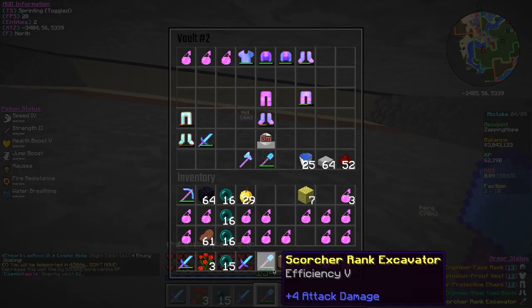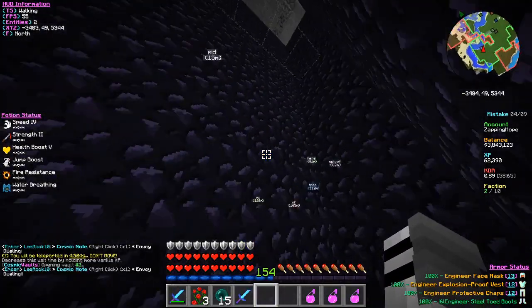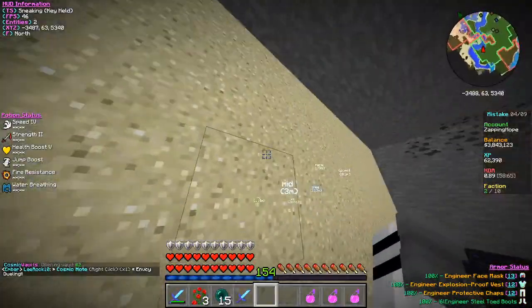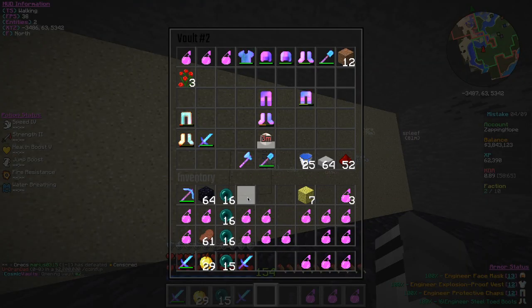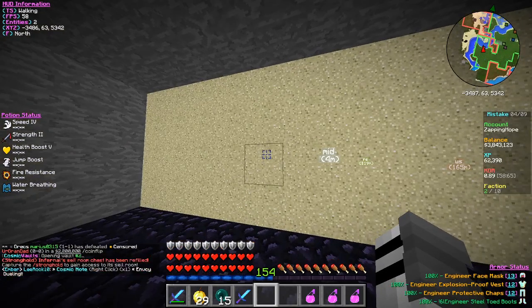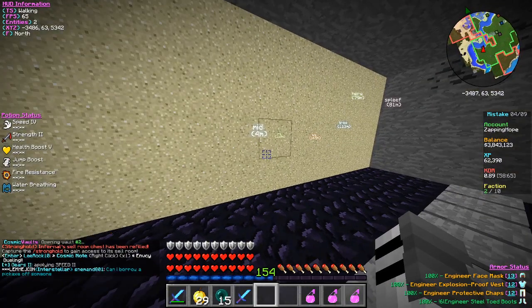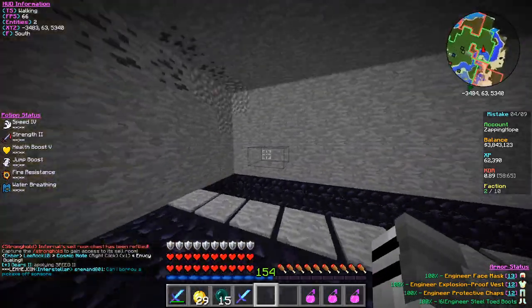Let me show you how it looks on the inside real quick. This is how it's supposed to look on the inside. Yes, you can use an atomic detonate and have dirt inside the sand bit, but I don't suggest doing so because any type of atomics trap in my opinion is just a waste.